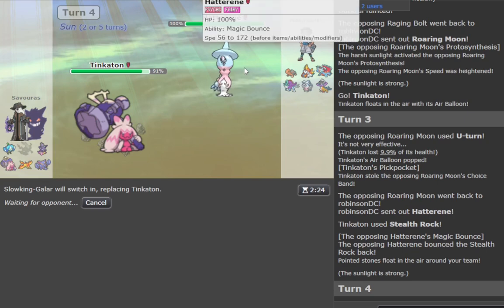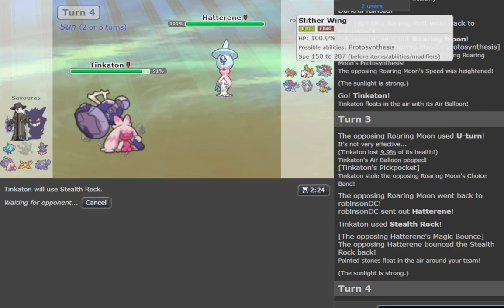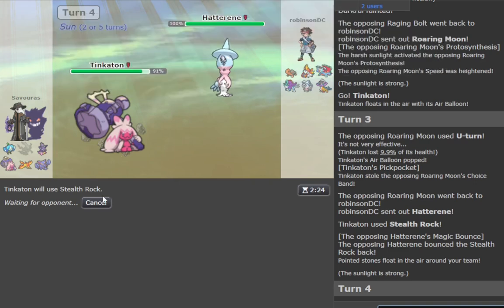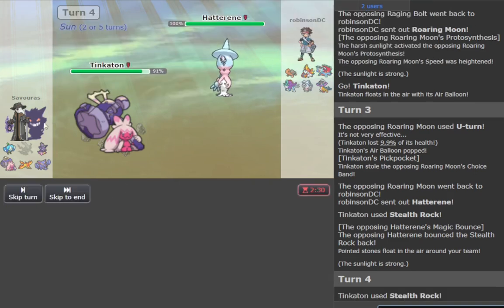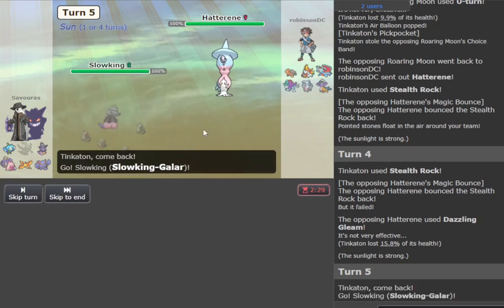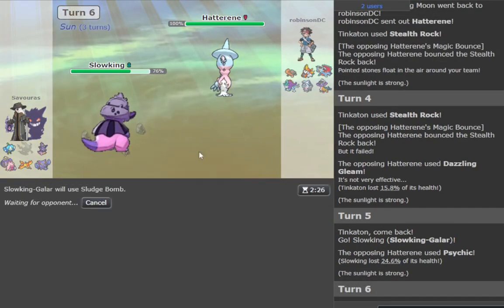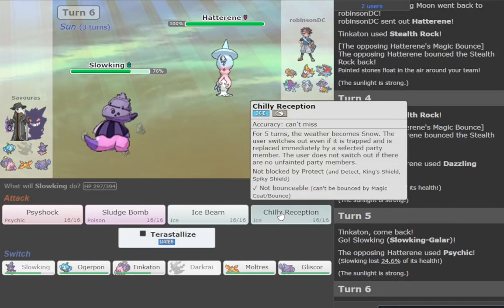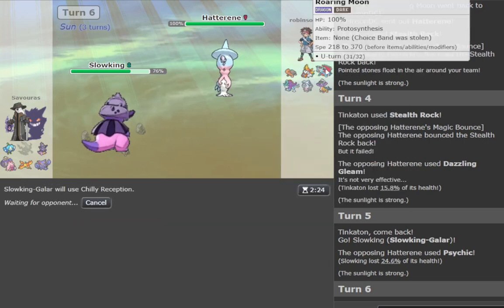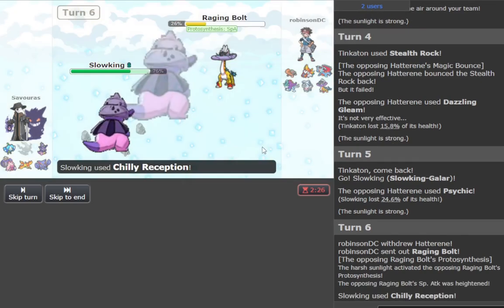Alright, we go Chilli. That's such a terrible play what I'm doing, but I have a Slugging though. We go Slugging and just Sludge Bomb somebody. Actually Chilli is just better, isn't it? Because I don't want to be in a situation where I have to absorb a Knock Off. So we're gonna do that instead.